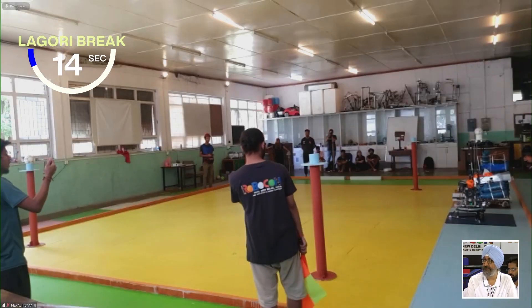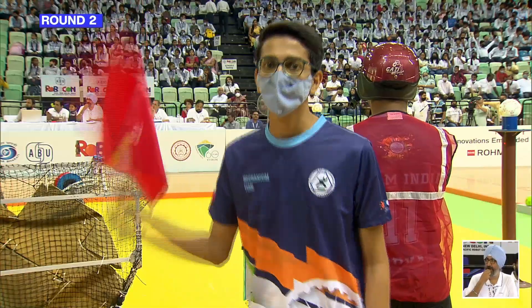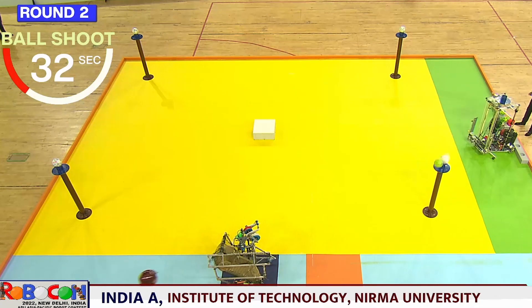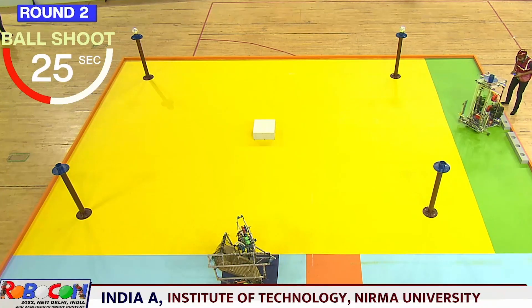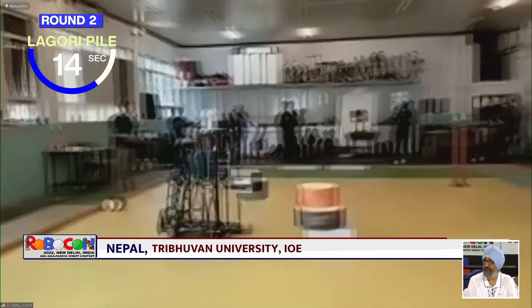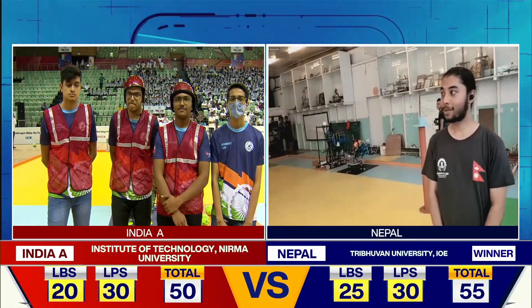Let's move on to round two. The roles of seeker and hitter are switched. India A is the hitter, and they've devised a strategy for making quick, accurate shots: R2 picks up the ball and immediately passes it to R1, who then shoots. Their goal was to minimize the amount of time their opponents would have for the next task. Opposing team Nepal starts building its Lagori pile and manages to pile up three discs. As a result, Nepal wins by a narrow margin, 55 to 50.